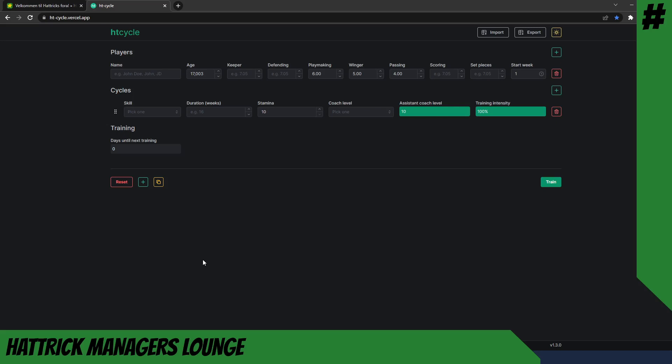The first few examples here are very simple, and we will jump right into an example with one season's worth of keeper training. Let's have a look at a goalkeeper and how he will turn out after one season of training. We'll call this player 'Goalkeeper,' set him at 17 years and 3 days, keeper at level 6 possible, defending at inadequate level 5, and the remaining skills set to one.